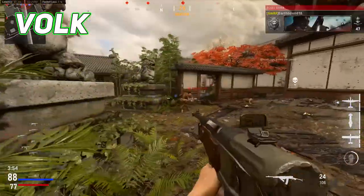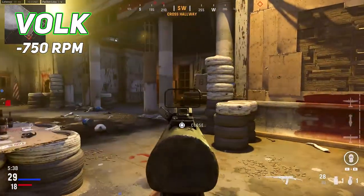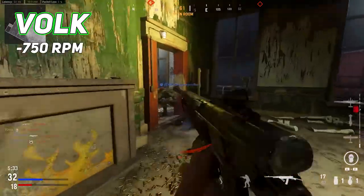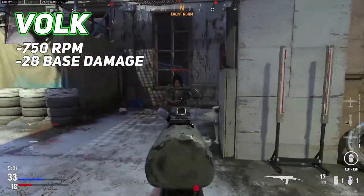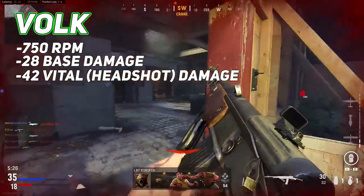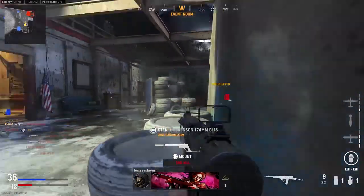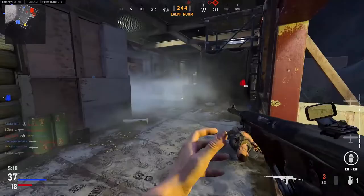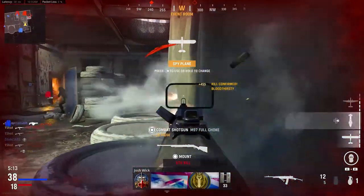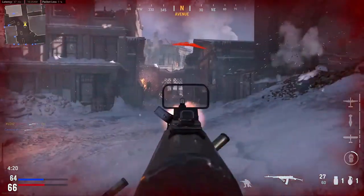Starting off with the stats, the Volk is going to have a fire rate of 750 rounds per minute, which is pretty fast. It's actually the second fastest firing assault rifle in the game, second to only the AS-44. It's going to have a base damage profile of 28 with a vital or headshot damage of 42, meaning it will be a three to four shot kill. Since this gun has a pretty fast fire rate, it also has a pretty good damage profile, comparable to the STG-44, so you will definitely notice that you'll kill pretty fast with this gun, especially when you get attachments that increase your accuracy and recoil control.